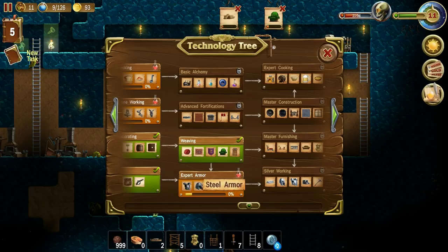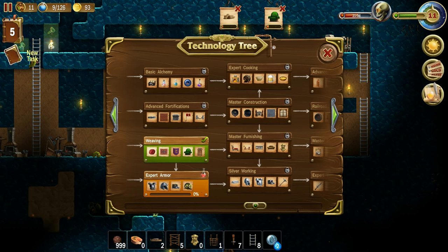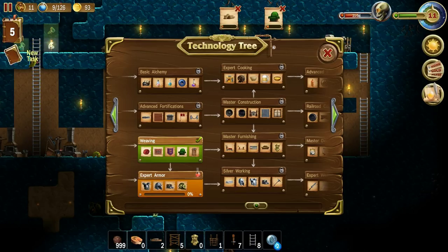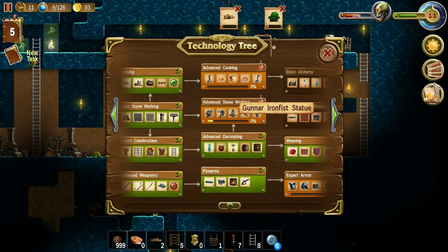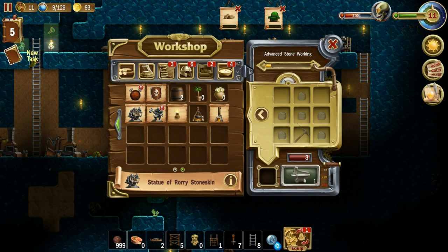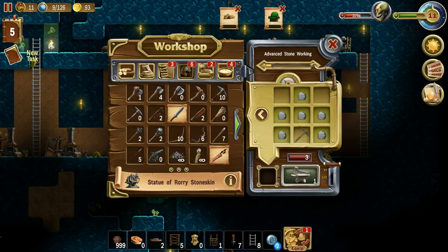We get some armor. The only downside is I have no iron anywhere in my inventory — I've been using all of it for ladders and things. We're going to have to go out and harvest some of that. Maybe not though, because I have a lot of silver and we can make some really good stuff in silver if we can get to master furnishings and master construction. Maybe if we come back over here and do advanced stone working — we have a lot of stone, and these two statues give you plus five, one into warrior and one into mining. If you have multiples they don't add, at least from what I've seen.